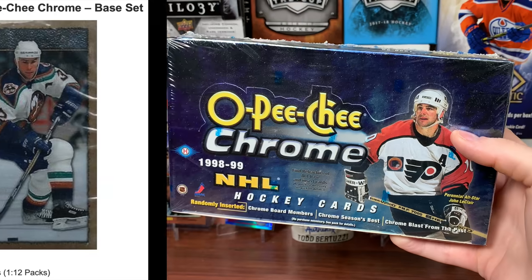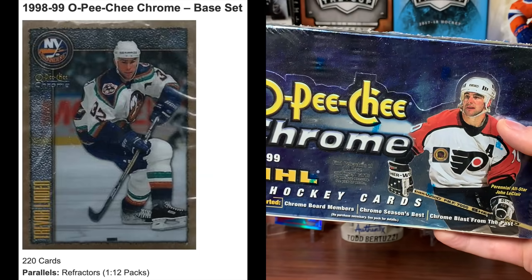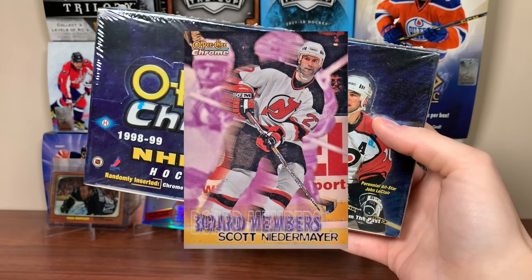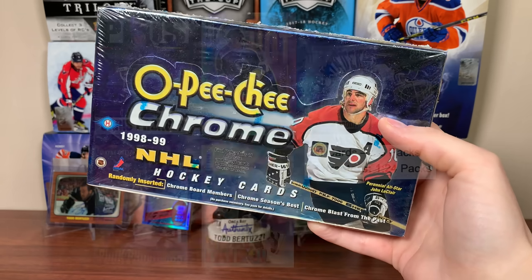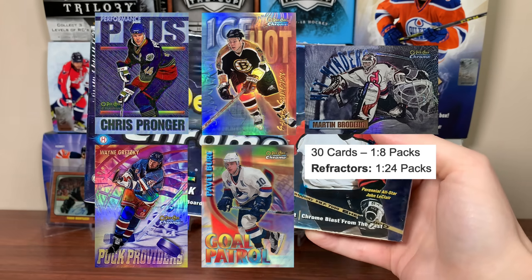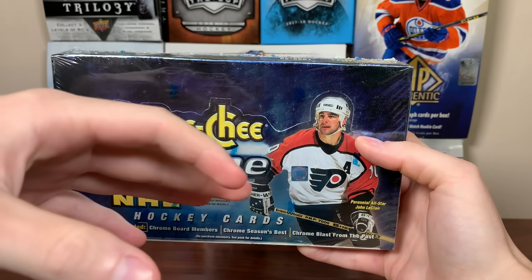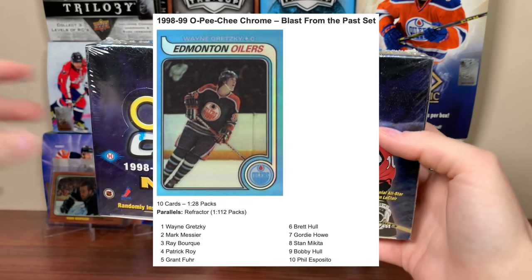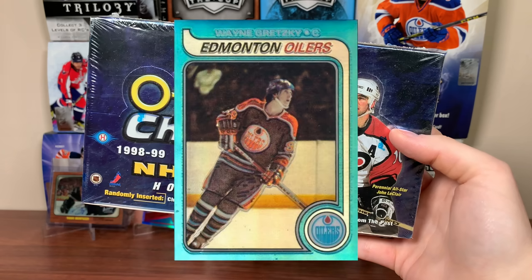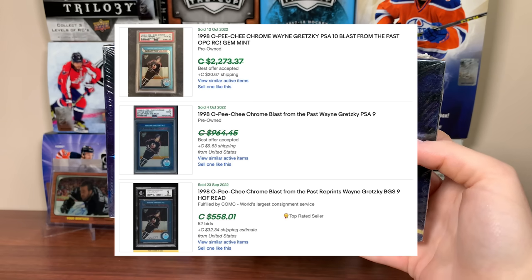First off, 220-card base set, there are 22 rookies with Vinny LeCavalier being the most noteworthy one. Refractors are the big thing here — 1 in 12 packs for the base set. Hopefully the refractors stack. There are inserts like Board Members; we should be getting two of those, with refractors at 1 in 36, so not guaranteed. Season's Best is a 30-card checklist of several different inserts, 1 in 8, and the refractors are 1 per box, so hopefully we get a Gruzky there. The main draw for this product is the Blast from the Past insert — a 10-card checklist featuring throwback rookie cards. It features the Wayne Gretzky Blast from the Past Rookie, which are 1 in 28 packs, with serious value there, especially if you get the refractors, which are 1 in 112.